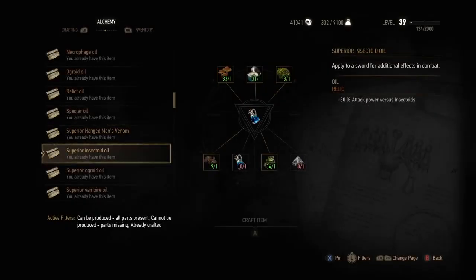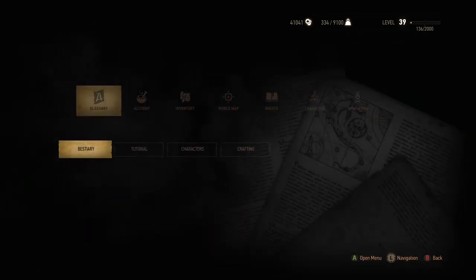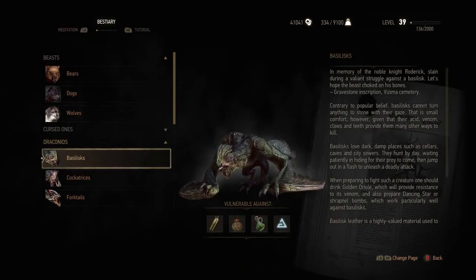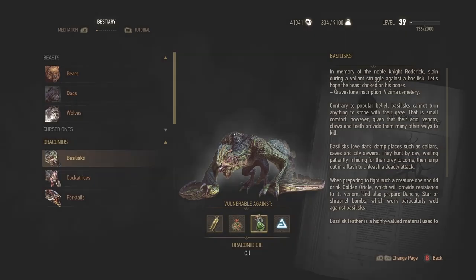A Witcher's blade coated with superior oil will deal 50% more attack damage. The Witcher bestiary will inform the reader which oil will be the most effective against a variety of monsters or men.